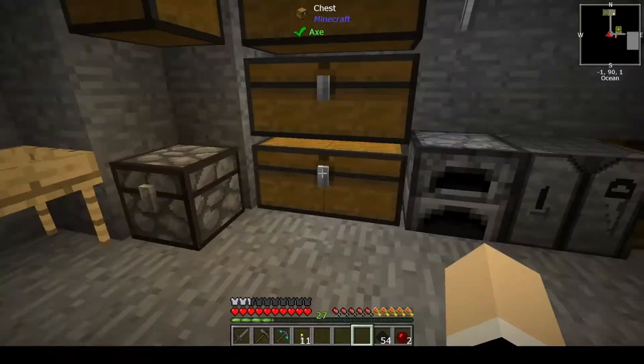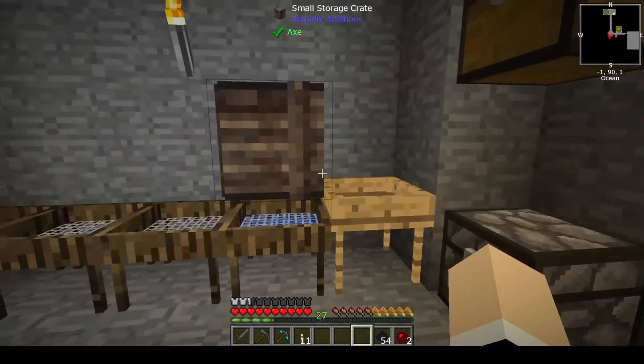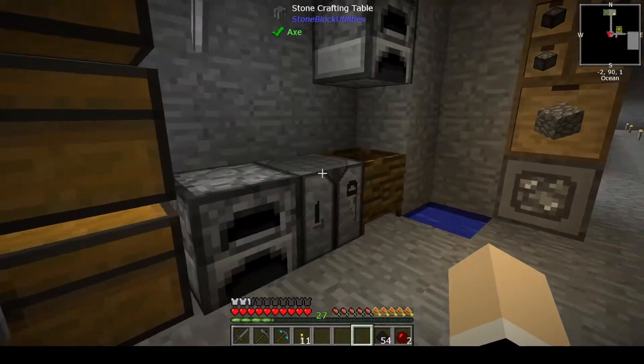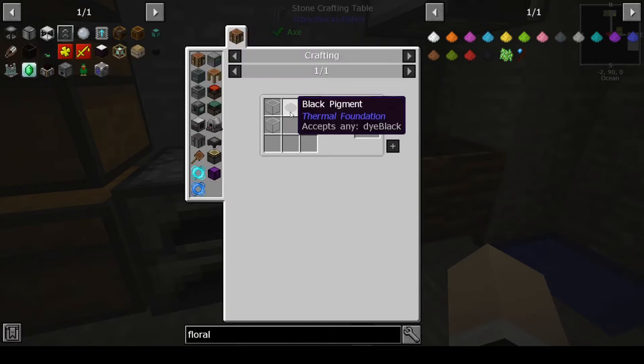We'll put that there and put that in there. Oh my gosh, I'm running out of room for anything. So that gave us that — we have that. Now we need the thickened glass.